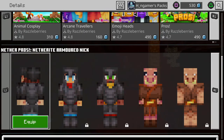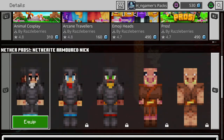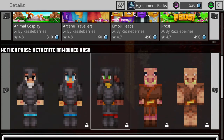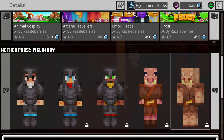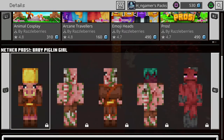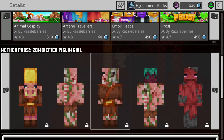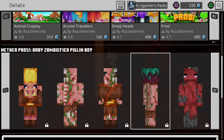First things off, we're going to start with the Netherite armored Nick — this skin is free, so you'll be able to wear this without having to pay for the skin pack. Next, we got the Netherite armored Natali, armored Nash. Then moving on to our Pickling Girl, Pickling Boy, the Baby Pickling Girl, Zombified Pickling Boy, Zombified Pickling Girl, and the Baby Zombified Pickling Boy.